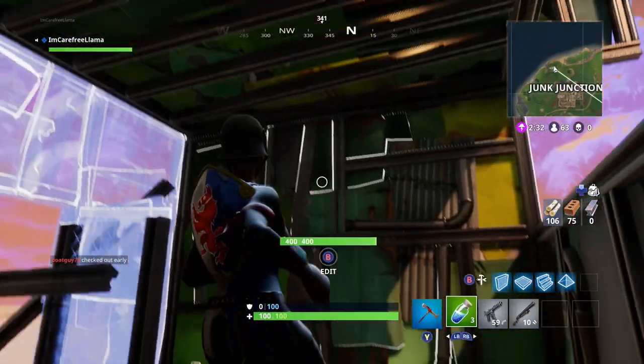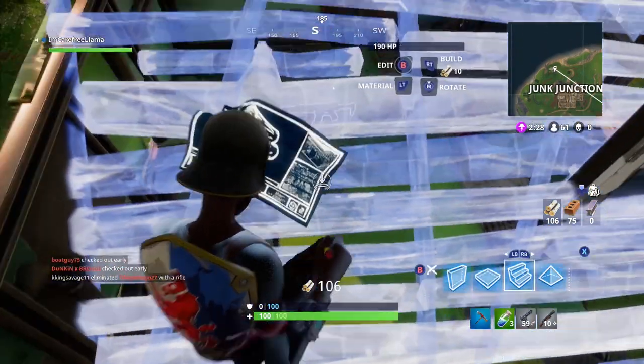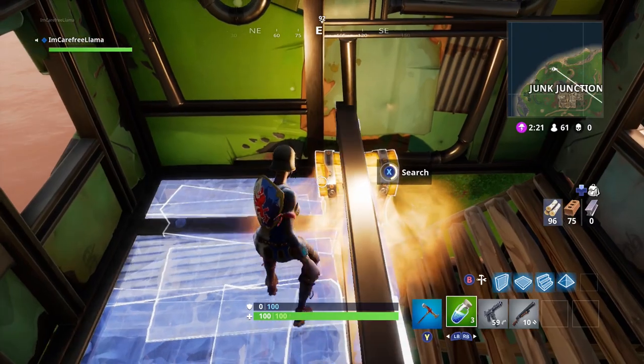Something of note to know is you can actually edit all of these building parts here — the walls, the floors — in order to get holes that you need to climb up and get all the way to the head and find this next chest.